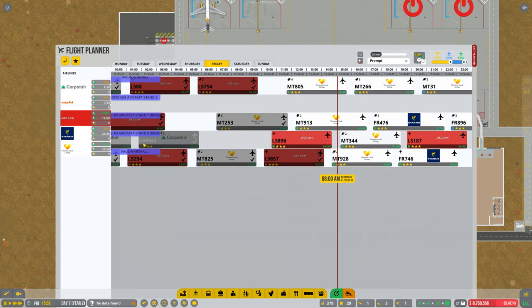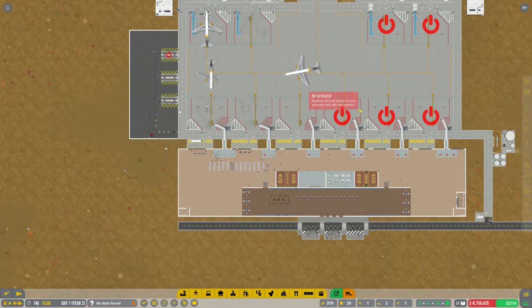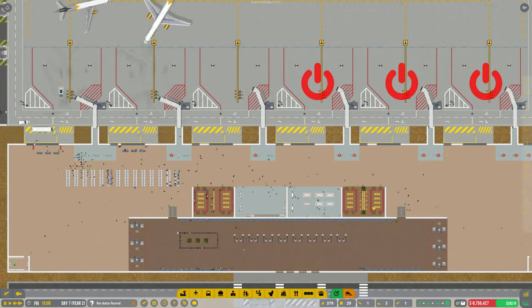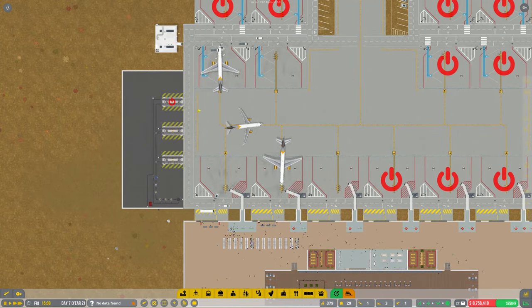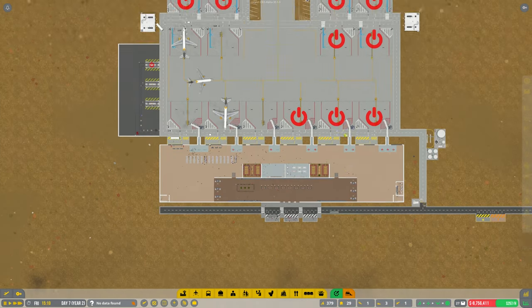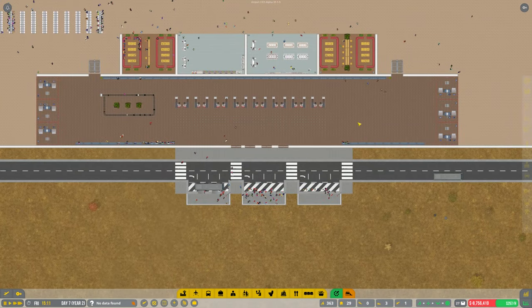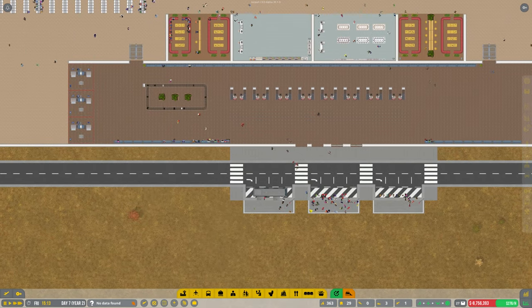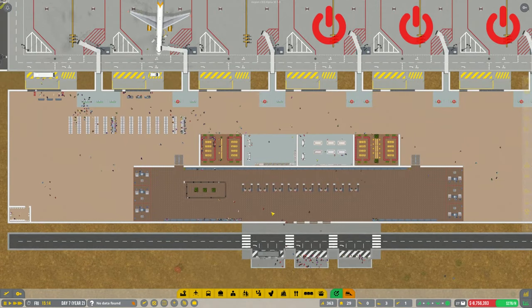If we look at our flight planner now, this is a new one opened up — we should start getting some EasyJet soon. I'm going to have to look at doing another baggage claim. I've got another two to do so I'll maybe squeeze two in over this end here — might have to put them this way.